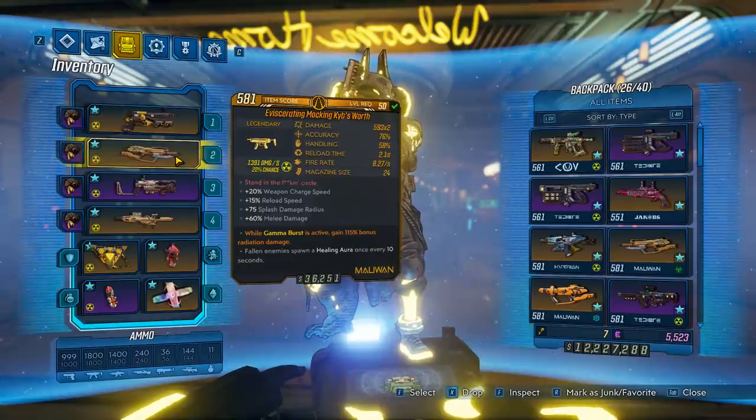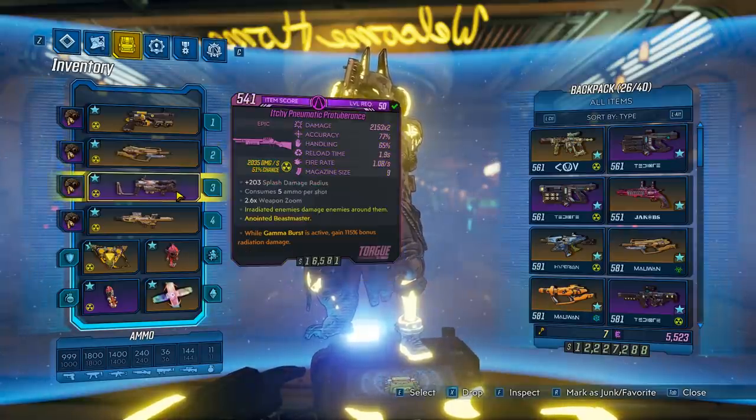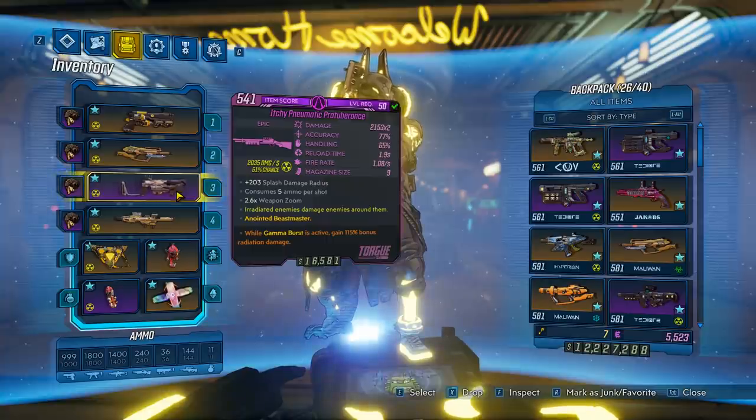Next up we have the Kipsworth, which has pretty good damage. When you kill an enemy they can drop a healing circle you can stand in to heal. The Protuberance is also a great weapon — it consumes five ammo per shot but if you shoot it just right you can one-shot a lot of enemies. Shoot it right in front of the enemy and it'll hit once, then split and hit again.